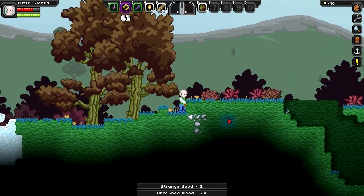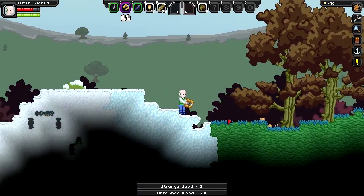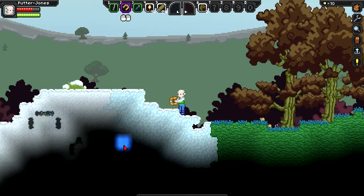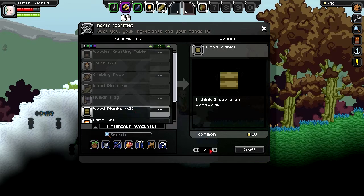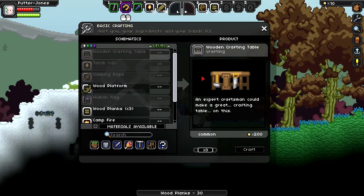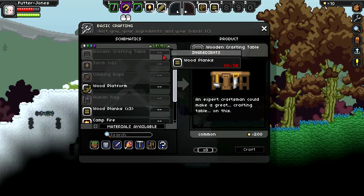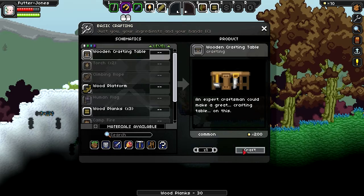I've got some strange seeds and some unrefined wood. I do not remember how to open the crafting menu - it's C. Let's make some wood planks. Craft them. I don't want a wood platform or a campfire right now. What I want is a wooden crafting table. Why can't I make that? I need a bit more wood - I need another ten. That'll do. Okay now I can make a crafting table.